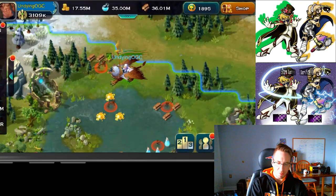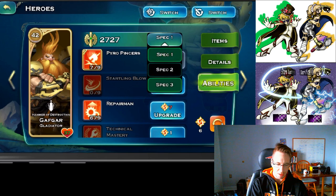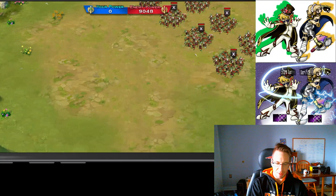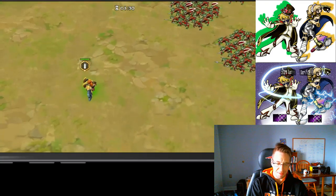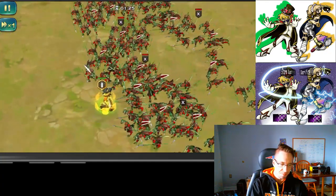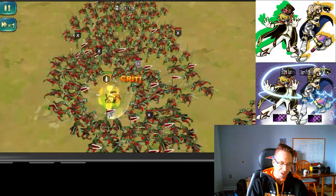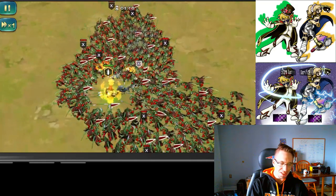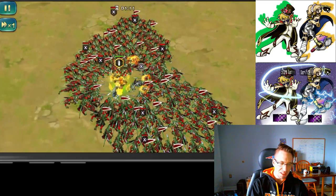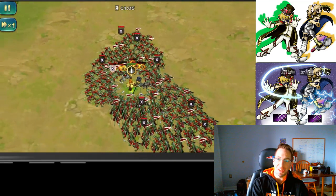Now let's do Gafgar once more but with max Starling Blow — I'll get off the gimped page and go to his regular one to see if Starling Blow does any damage. His Iron Shield is up until the timer hits 110. And bam — look at those crits! Gafgar critting away, doing some Starling Blows. He does a little bit of damage — Gafgar is not going to be the one that carries your army.